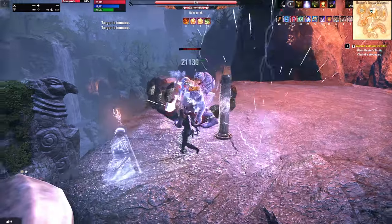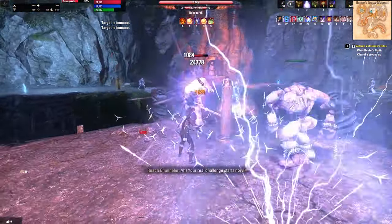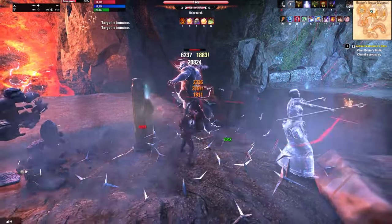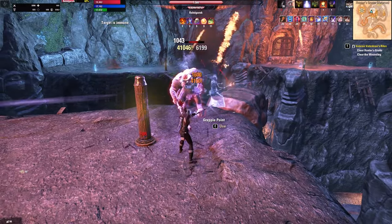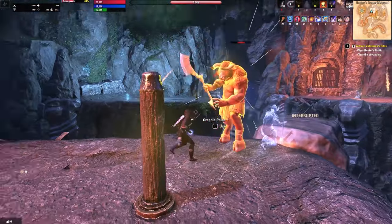Not only this, but most of the important enemies in Vatashran also have less spell resistance than physical resistance, so they resist physical attacks more and you need more penetration. This is a problem because medium armor builds have a harder time getting penetration anyway, so the entire arena is skewed in favor of magicka builds, which is a little bit frustrating.